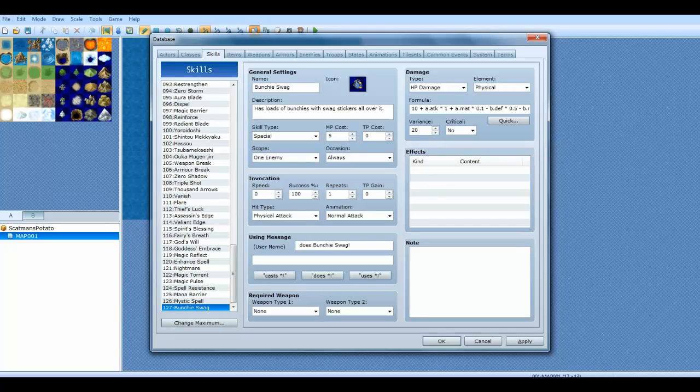It's either going to be less or more, and this is how you vary it. Say if you have 60, it has a chance of doing a lot or a very little amount of damage. I think 20 is the best default. Critical — if you say yes, it has a chance of getting a critical hit.